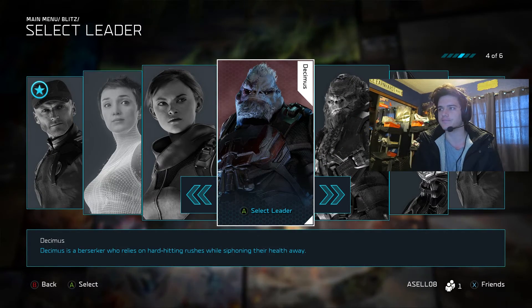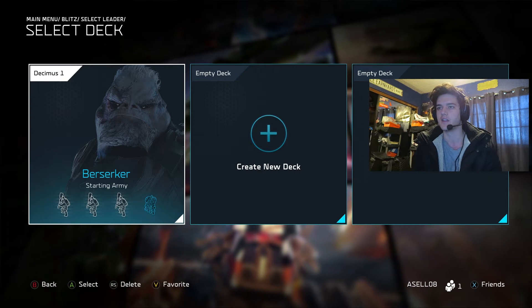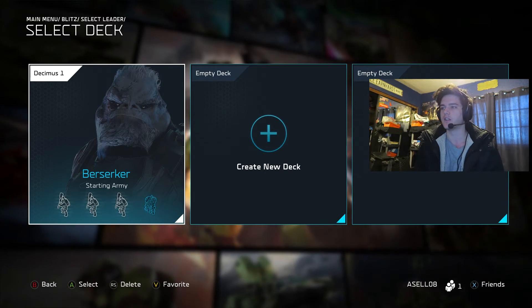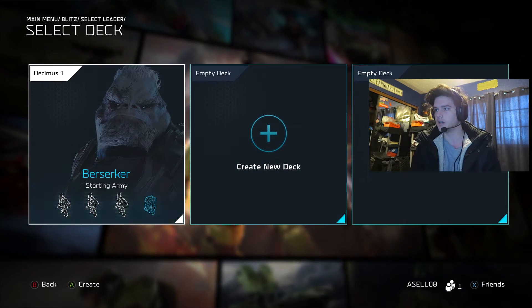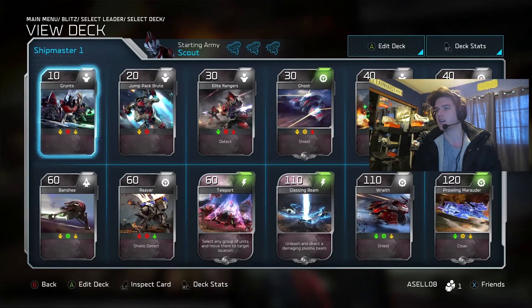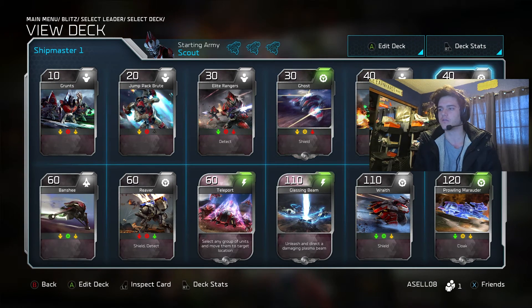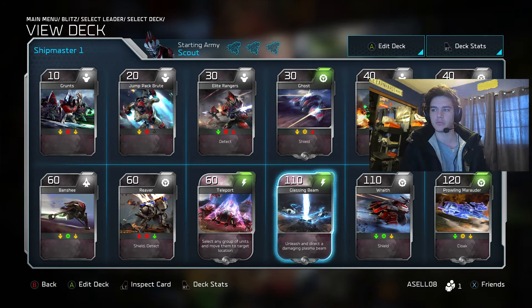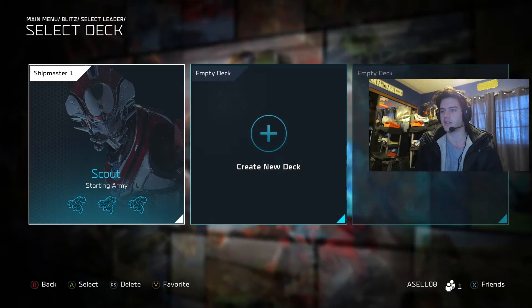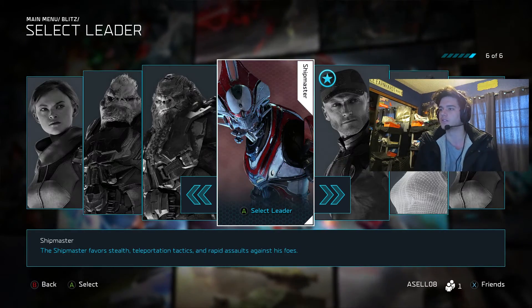That's how you customize your decks. Here we have Decimus and you can see he has a different starting army than Atriox does, but again Decimus you can have different card slots. One thing to note — the Shipmaster's default deck is really neat because his comes over here if we scroll, with Glassing Beam and Teleport. That's pretty cool. Atriox has that Invulnerability and Healing ability. That's pretty neat and I can't wait to play around with all these new leaders — this is so cool.